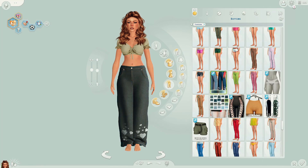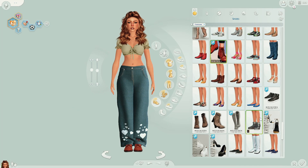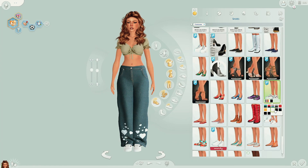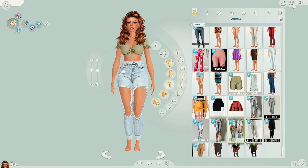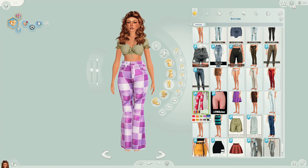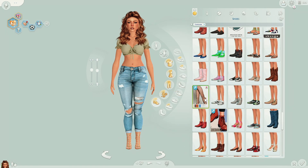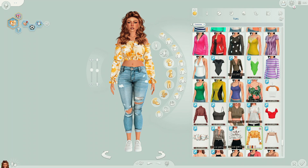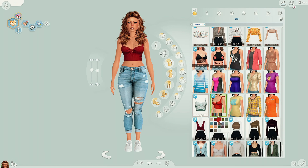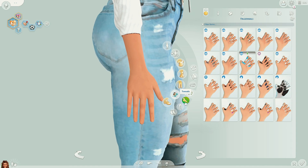I'm still thinking about moving my skins folder from this game to my main one, because sometimes I want my sims' faces to look a little more realistic. Lately I've been doing a lot of CAS videos but I've also felt a bit stuck — I think I need to get back to looking at reference photos of real humans, because I feel like I've been making the same type of face shape with eyes always in the same general placement.